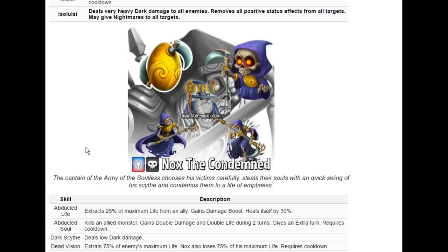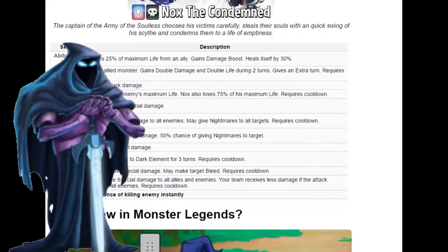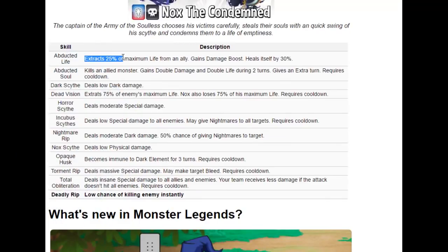Next up we have Nox the Condemned, and this guy is literally a reaper. If you thought Raw Zul was bad, this guy takes it a step further. Check out this skill — it extracts 25% of max life from an ally, gains a damage boost, and heals itself by 30%. So this monster literally drains life from one of your allies just to boost himself and heal his own life.